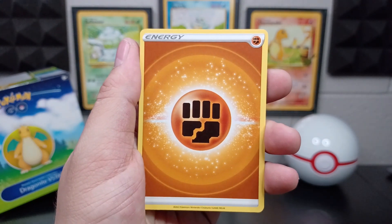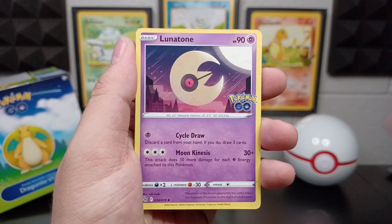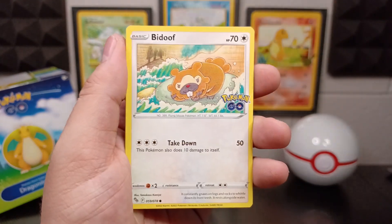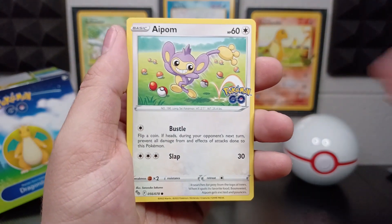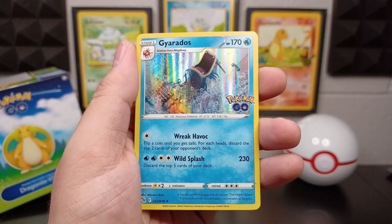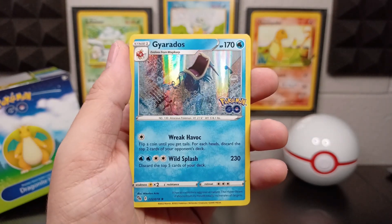Fighting/Ground Energy, Candela, Lunatone, Rare Candy, Squirtle, Bidoof, Meltan, Charmander, Aipom, Rare Candy Reverse. And a Gyarados Holographic — nice! I already got this one but we'll take doubles, you already know that.